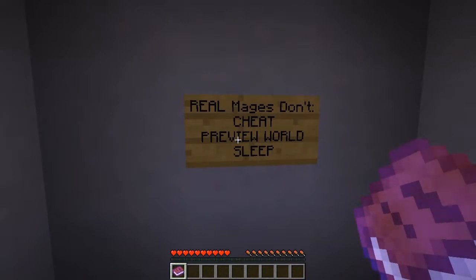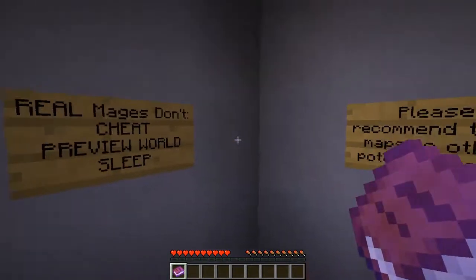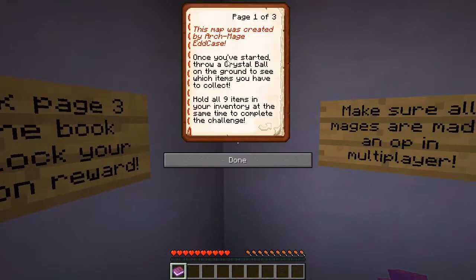The game will prevent you from sleeping so you don't do it by accident. If you die, you return with all your inventory, so you don't have to worry about losing everything. Please recommend these maps to other potential mages. Now let's see what we have in the book. This map was created by Archmage Ed Case. Once started, throw a crystal ball on the ground to see which items you need to collect.